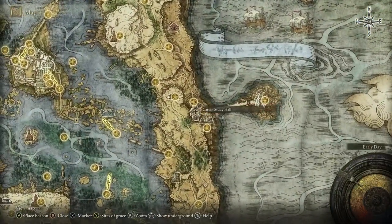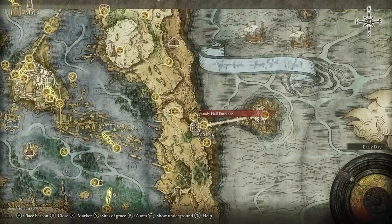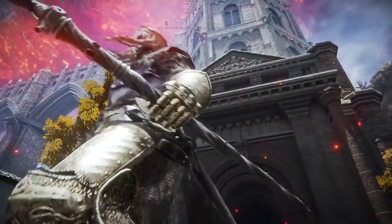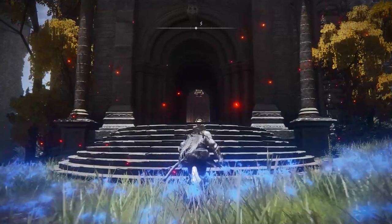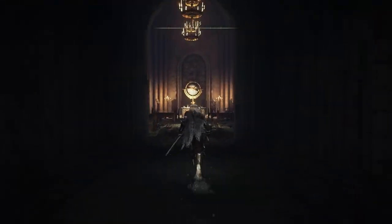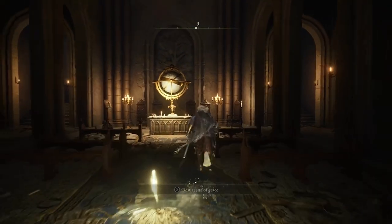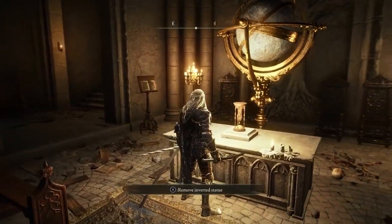The inverted statue is used at a specific location to the right of Raya Lucaria Academy, as shown on the map. From the outside it looks like giant buildings with a tower at the end. Go into the entrance and head to the pedestal just behind the Site of Grace — this is where you place the inverted statue, which will flip the tower upside down.